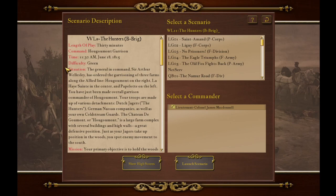Sir Arthur Wellesley has ordered the garrisoning of three farms along the Allied line at Waterloo: Ougumont on the right, where we will be; La Ison in the center; and Papalot on the left, where we've done some fighting in a prior episode. You've just been made overall garrison commander of Ougumont. Your troops are made up of various detachments — Dutch Jaegers, the Hunters, German Nassau companies, as well as your own Coldstream Guards. The Chateau d'Ougumont is a large farm complex with several buildings and high walls — a great defensive position.